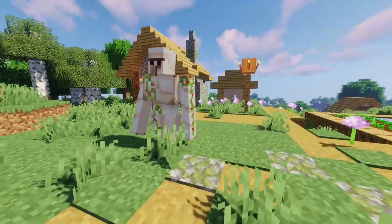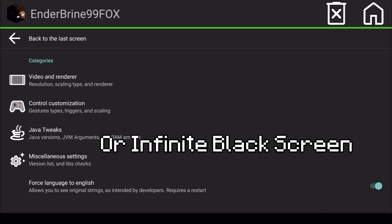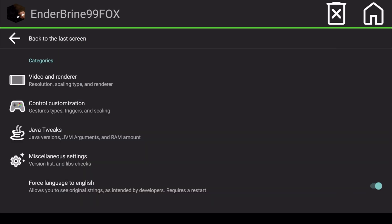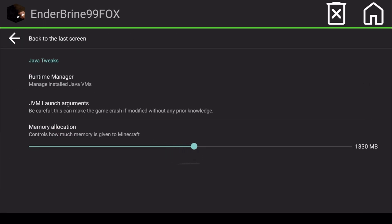On Android, if you experience a lot of crashes, try to enable these options in video settings. I always have them enabled by default, but I didn't know they prevent crashes until the admin on my Discord server told me about it. Enable them if you don't want to crash.